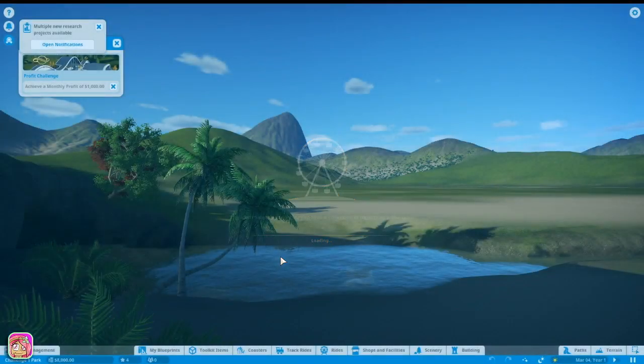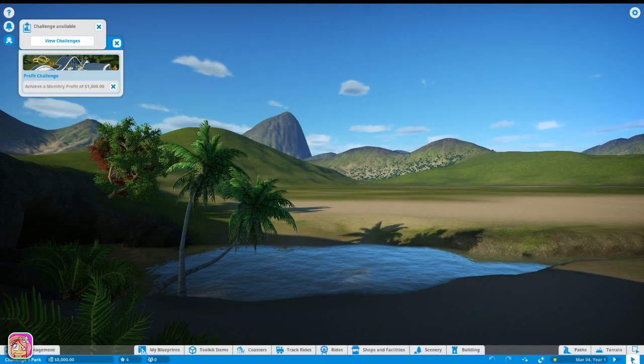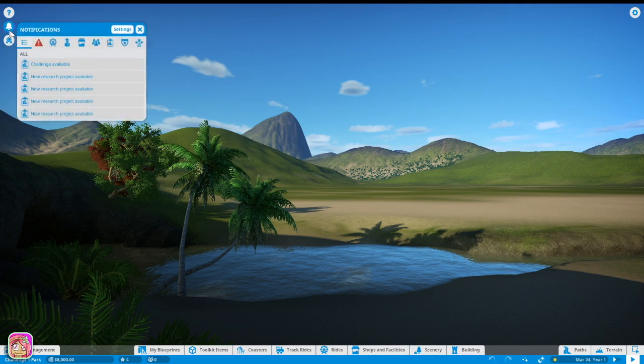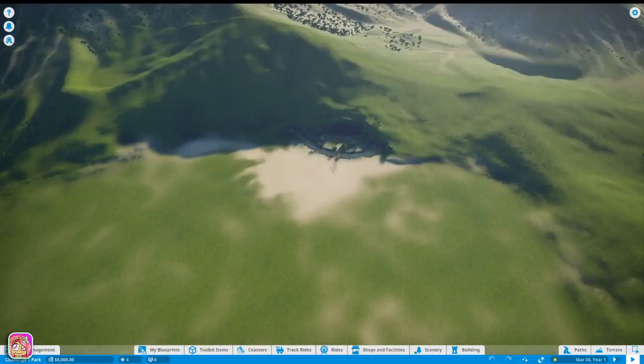Let's go ahead - I'm gonna pause it right now because there's nothing in the park, so I don't really want to have it running. We can view our challenges right now, which is to achieve a monthly profit of a thousand dollars. We have a notification - new research project. This is our pretty cool little park, I think.